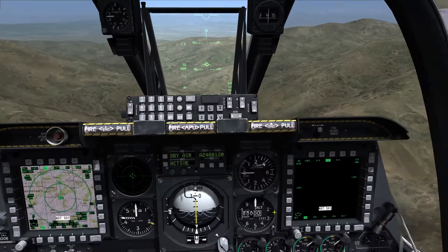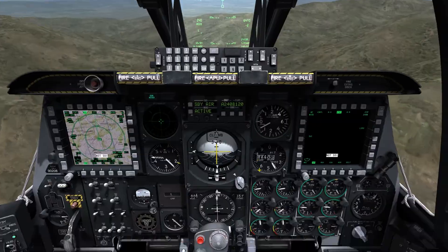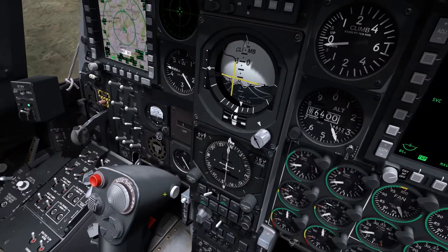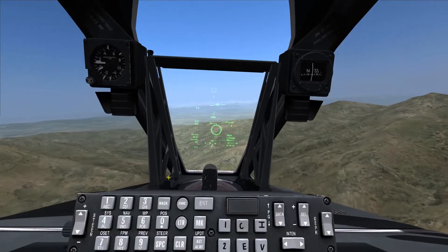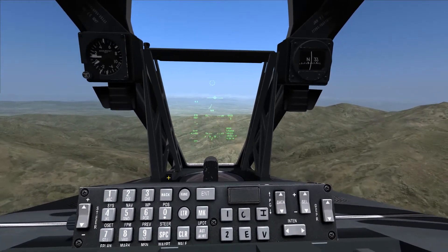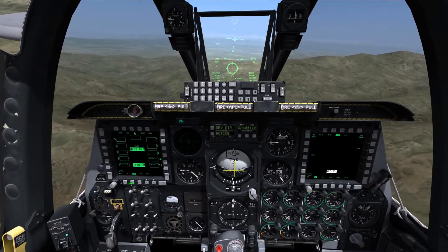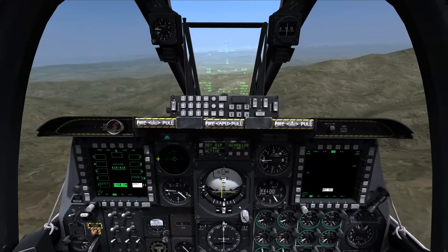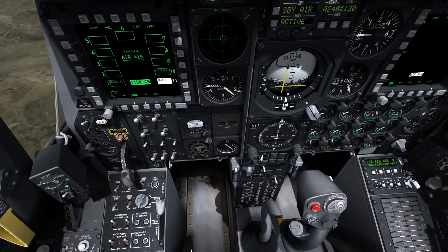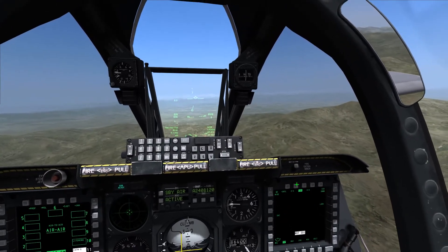I'm going to do a little demonstration, so let's get started. By pressing this button up on the front of the joystick, it's going to change the mode on my HUD, and you can see one mode is called 'guns.' That is probably the most expedient way to bring up the gun system. And if you have your master arm and your gun arm switches on, then you are ready to start firing.